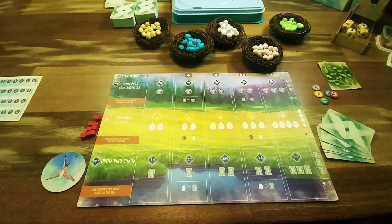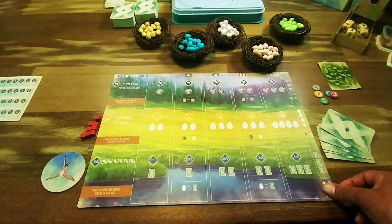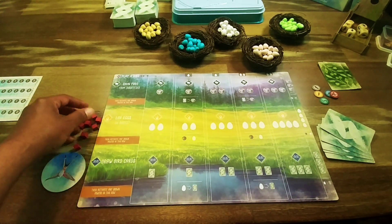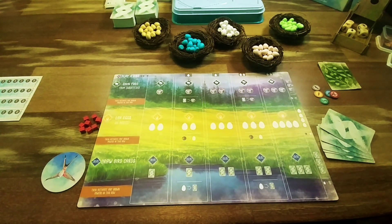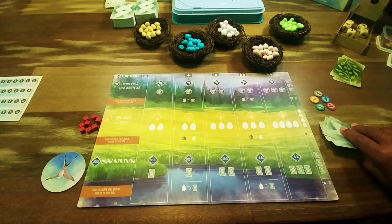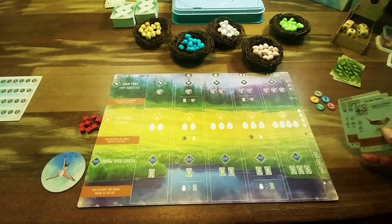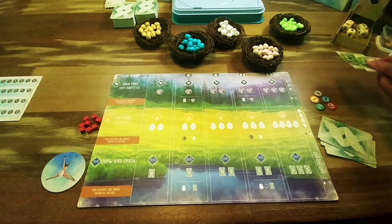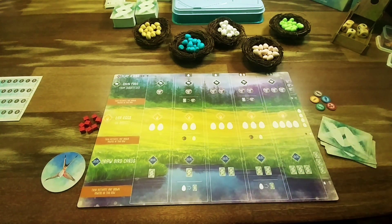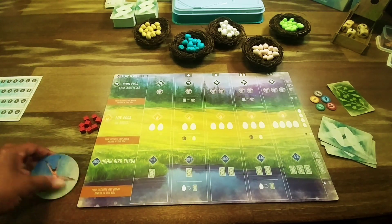Wingspan is an engine-building game where the players are bird enthusiasts who are trying to attract birds to their personal aviary, represented by this player board. Each player is going to get one of these player boards, eight cubes of their color, one of each of the food tokens, five random bird cards from the top of the deck, and two secret objective goals — they look at them, pick one, and discard the other.